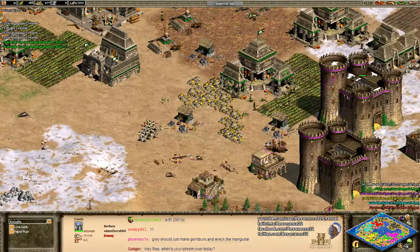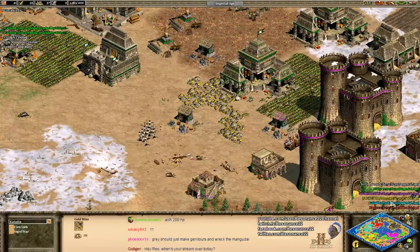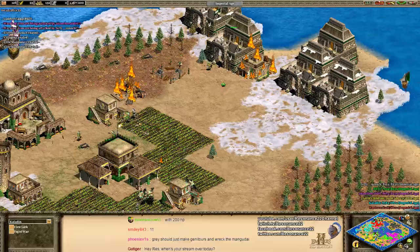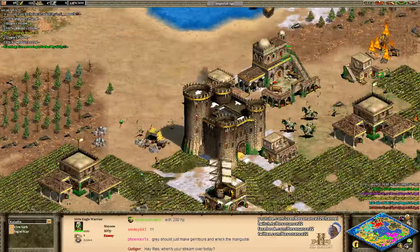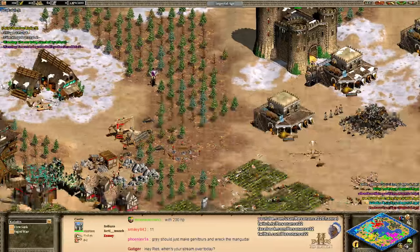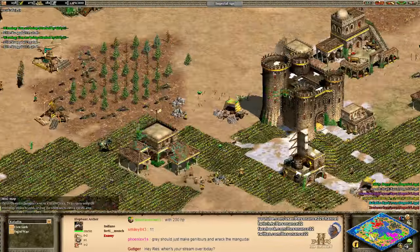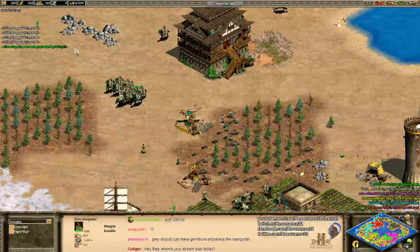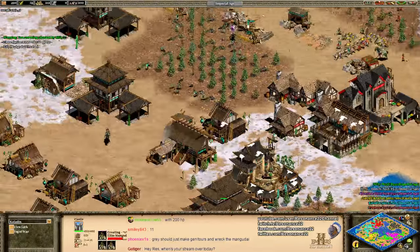Yellow is losing Janissaries because they're a bit too far forward — Bracer technology is out from Purple. But he is killing a lot of villagers, which will slow down Green. Green is up in the Imperial Age and is going to start flooding with Elite Eagle Warriors, which are so much stronger in the early Imperial Age before your opponent can field the appropriate counter units. The upgrades are not that expensive for them, and you just start flooding before your opponent has a ton of defensive castles, champions, or paladins.